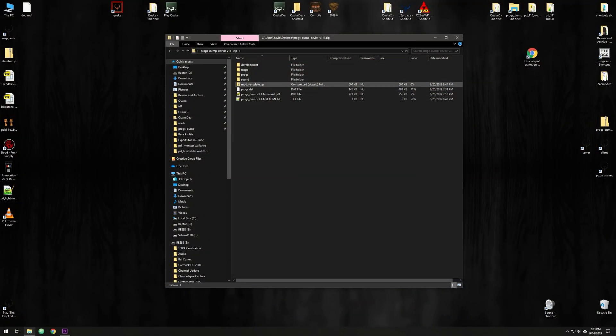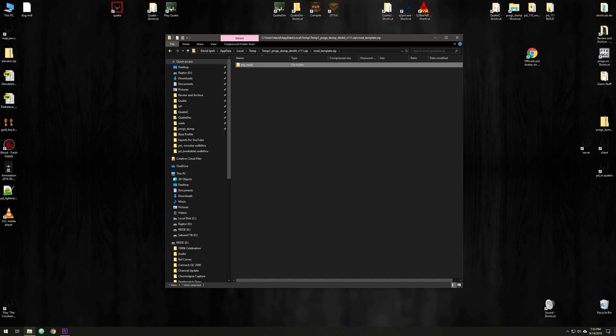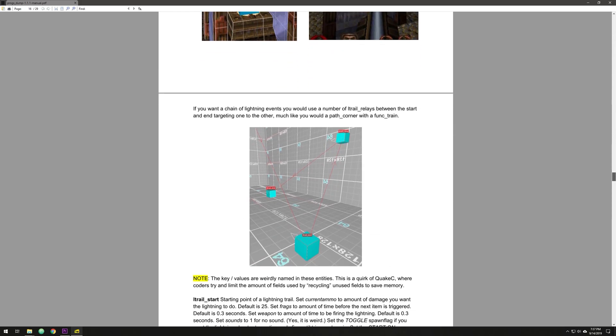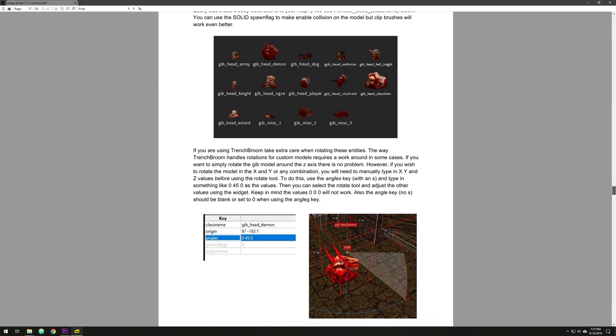Once you're finished with that, there's a zip file in the mod folder that you unzip into your Quake directory, and that becomes the basis for your mod. I've worked really hard on the documentation for Progs Dump — it's not perfect but it explains pretty much everything.